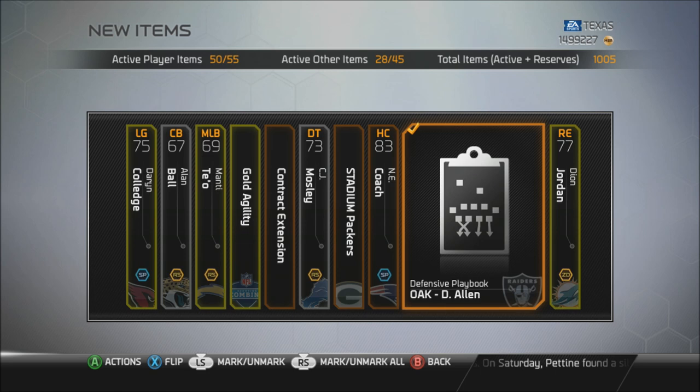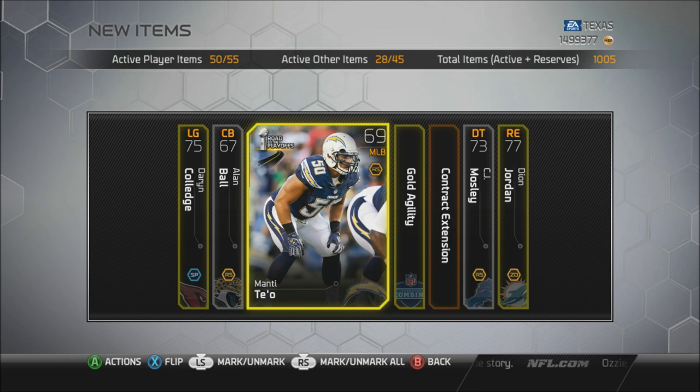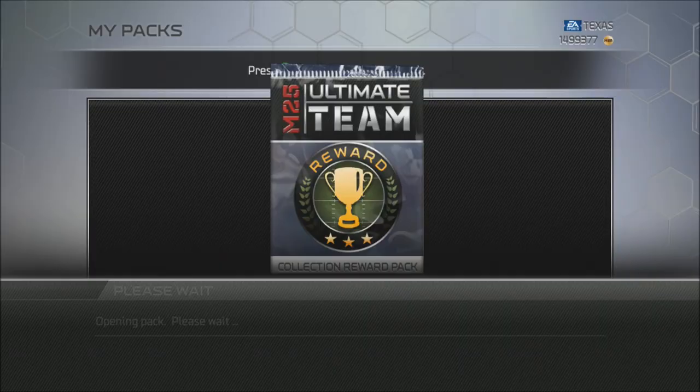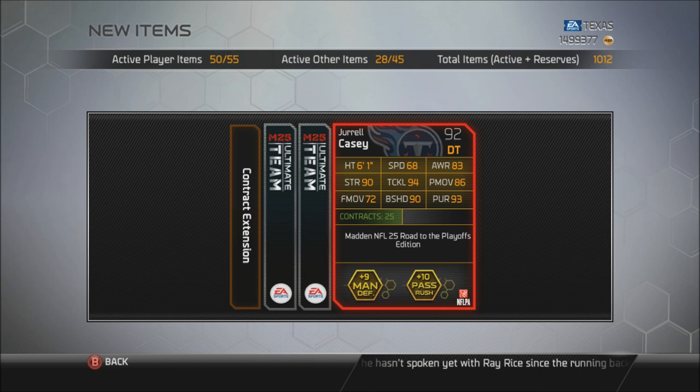Gold agility - that's a generic one. I don't know who they're coming out with next week for the combine warriors collection, but hopefully it's not anything we've seen in the past. Patrick Peterson is a nice card, a new face even though he has another card in the game. I don't want to see another Vernon Davis or Chris Johnson - I want to see some new faces. I'm scared to open this next pack after the great pull I just got.